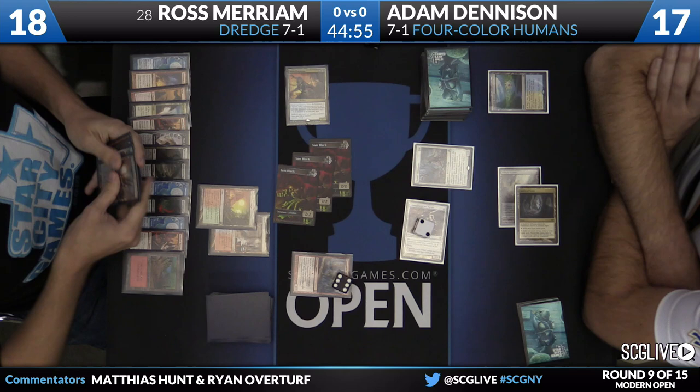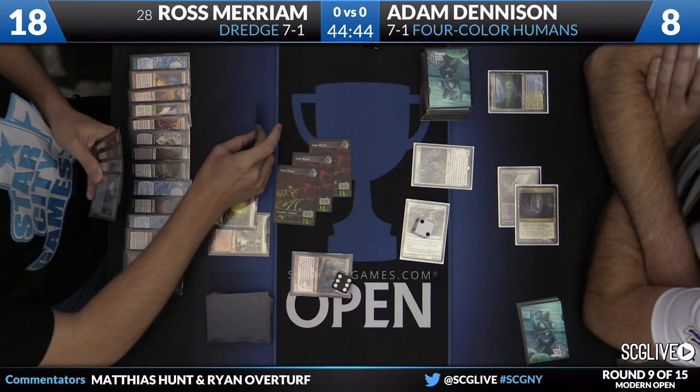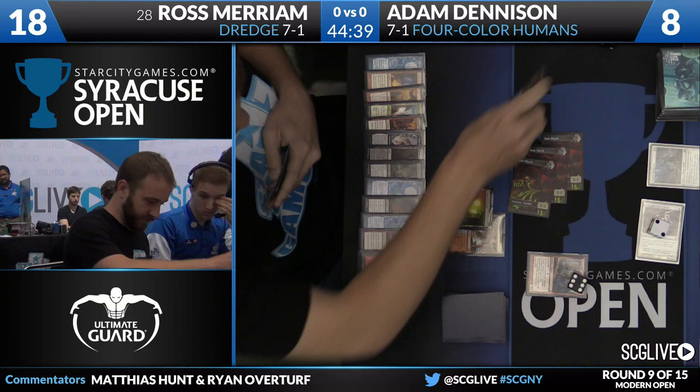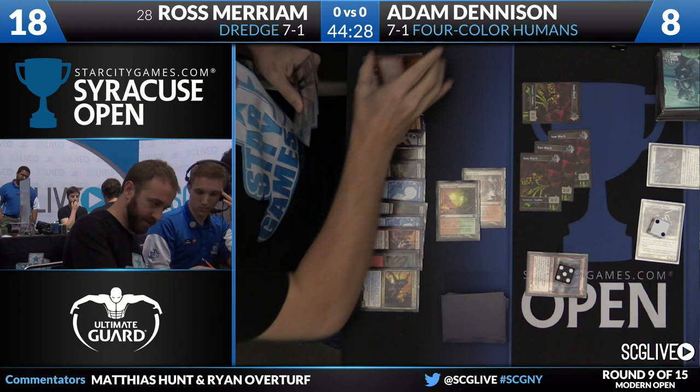Here's a reasonable swing of 9 damage. A chump block here would exile the Bridge from Ross's graveyard, though it doesn't really do a lot now that all those zombies have been made. Also, Gargadon can just sacrifice the creature that the Lieutenant blocks as well. Adam took all the damage, but Ross sacrifices Prized Amalgam to make a zombie — it's going to come back at the end of this turn anyway.